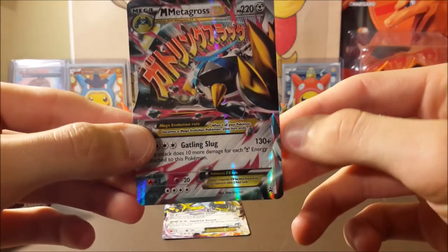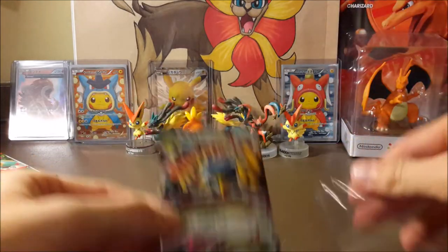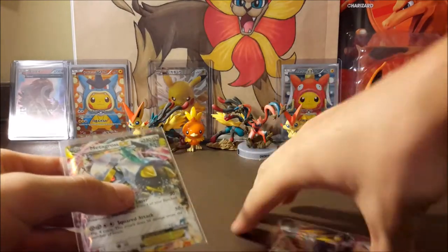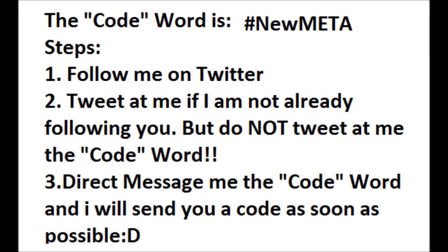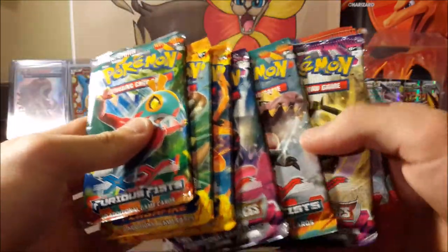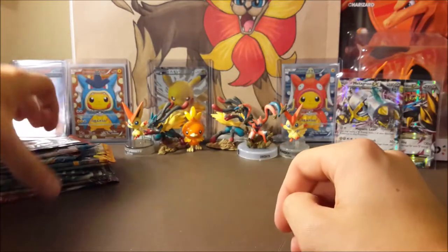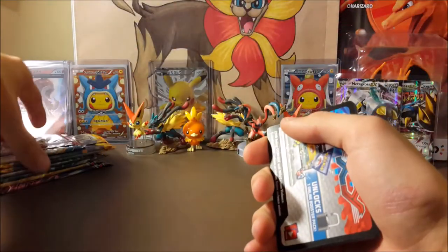There is the Mega Metagross — such an awesome card. Let me put these in sleeves real quick. I always have to turn off my AC because it makes so much background noise. One more time before we start opening packs, here are the two promos you get out of this box: Metagross and Mega Metagross, both shiny EXs — really cool. We're going to open oldest to newest, so base set first, then Flash Fire, Furious Fists, and Phantom Forces. I have a whole stack of coins growing over here, like 10 of them now.